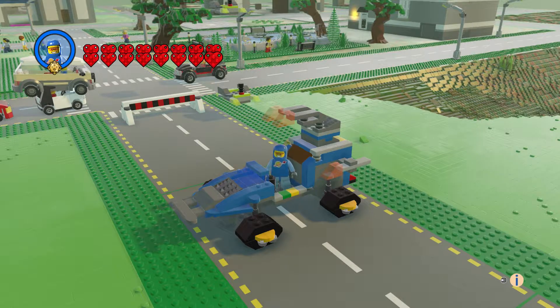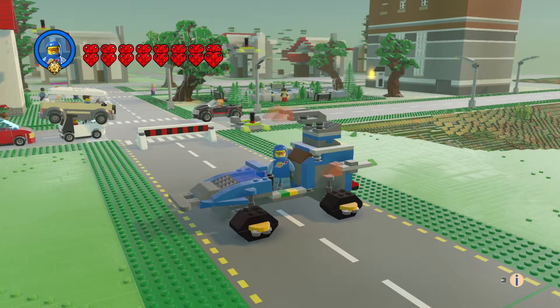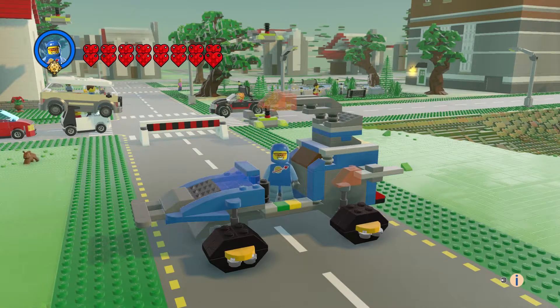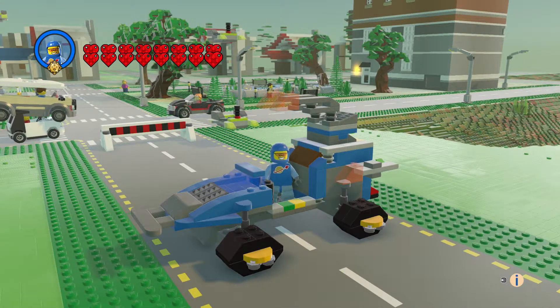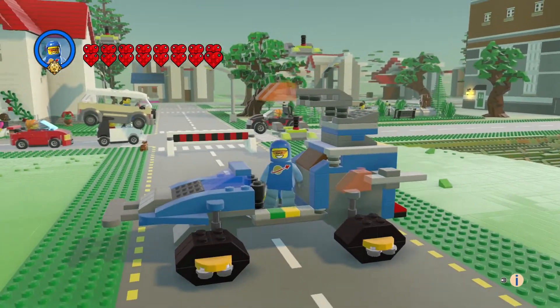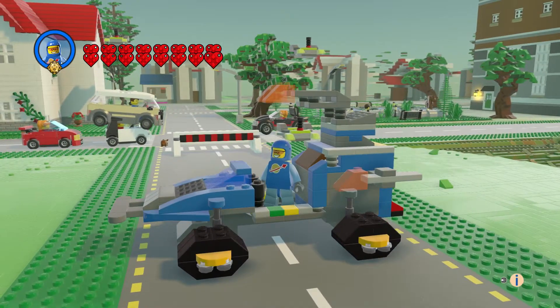Hi everyone, welcome to another episode of Customs. This is the Alien Defender from Alien Conquest, which is from 2011, so it's a decade old. With this set you get this jeep-type looking thing with cannons, and you do get a small spaceship for the aliens. I did put three aliens on here and they're gone already. This thing's pretty cool — it has a suspension look to it and it is kind of big.